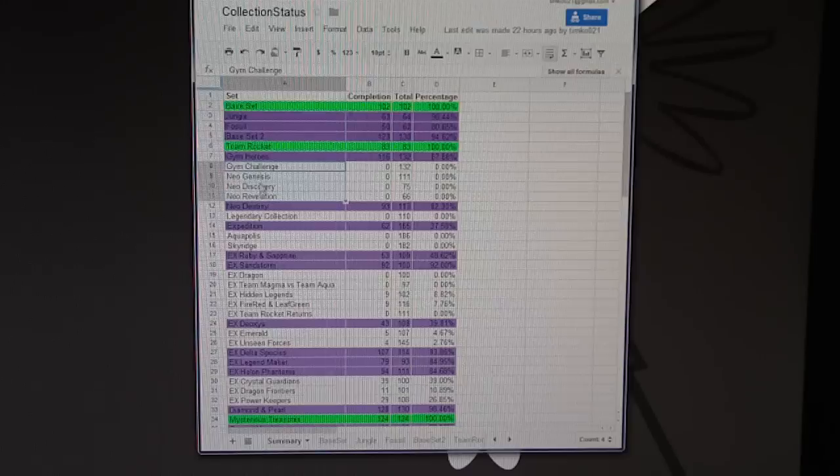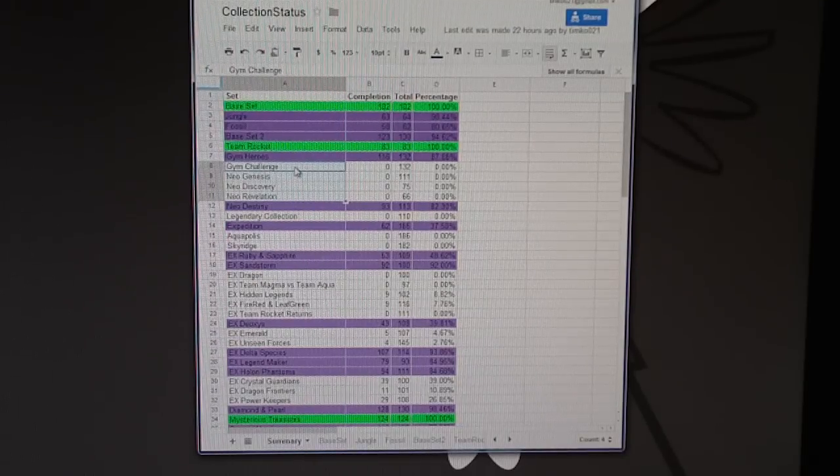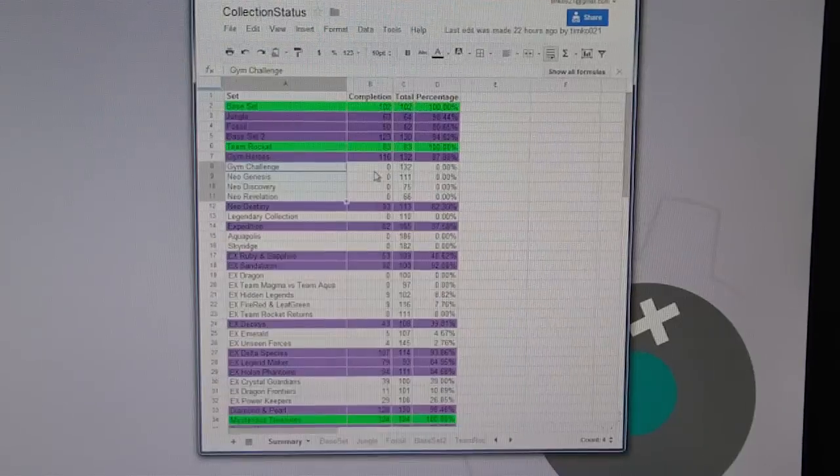White sets include things like Gym Challenge and most of the Neo sets, because I don't have packs, so I don't know what I need. I'm not going to trade for sets I have no cards of — that doesn't make sense to me.